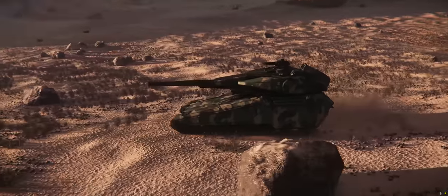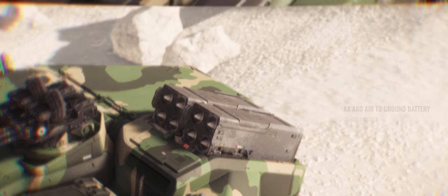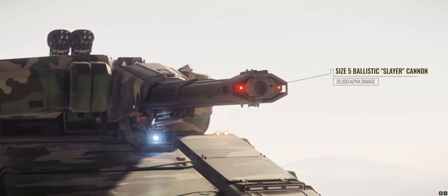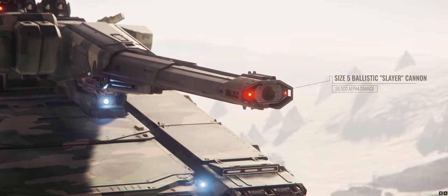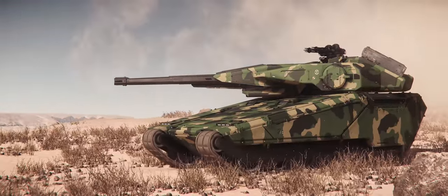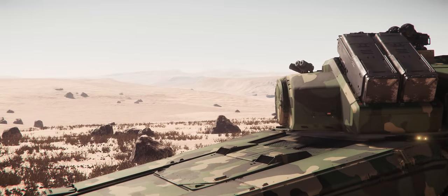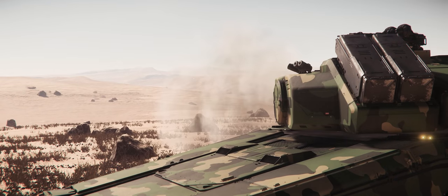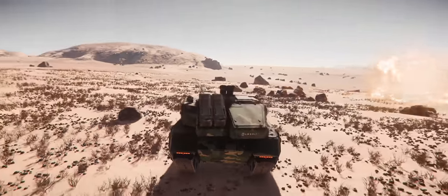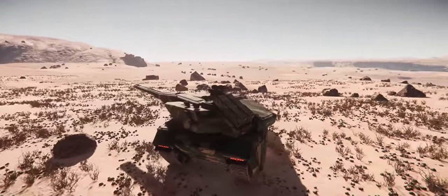The Nova Tank delivers a number of weapons to the battlefield, including 24 size 3 air-to-ground and air-to-air missiles, a commander turret with 2 size 2 hardpoints, and a gigantic size 5 ballistic cannon capable of delivering 26,000 alpha damage. You can deliver that heavy ordnance at up to 1.8 kilometers, meaning you could hit targets before they even know you're there. The turret also comes equipped with a gyro assist mode, allowing you to stay focused on a target regardless of the direction or movement of the tank — much like modern tanks such as the Abrams.